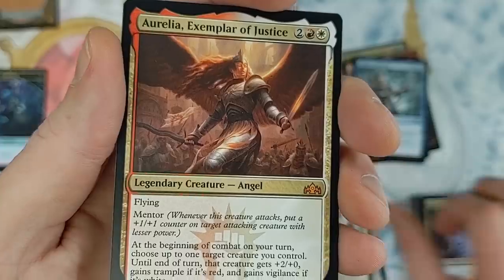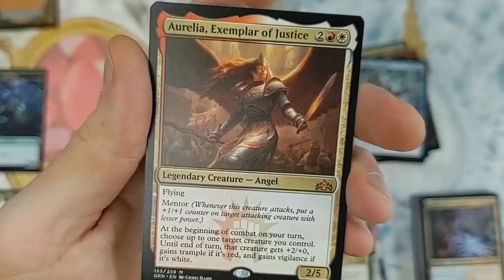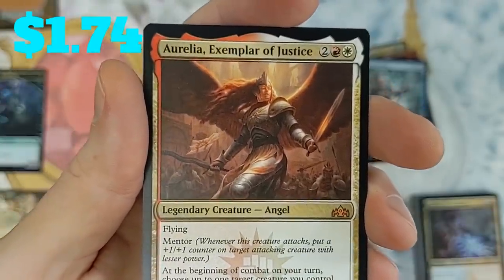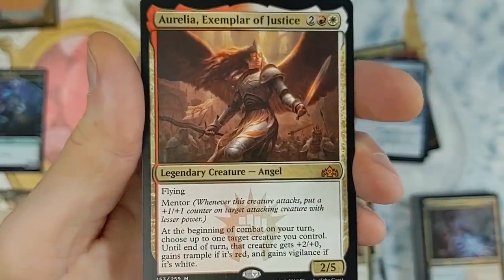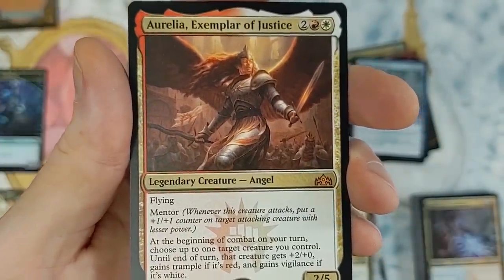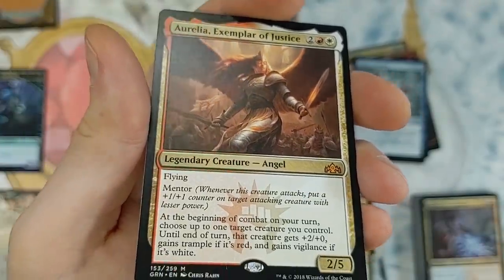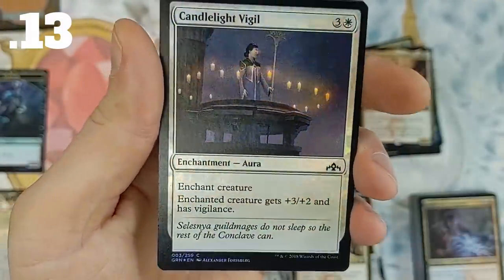Aurelia, Exemplar of Justice: at the beginning of combat on your turn, choose up to one target creature you control — until end of turn that creature gets plus two, plus zero, gains trample if it's red, and gains vigilance if it's white. Not bad. Candlelight Vigil to close things out — it's a foil, so that goes in the value pile.